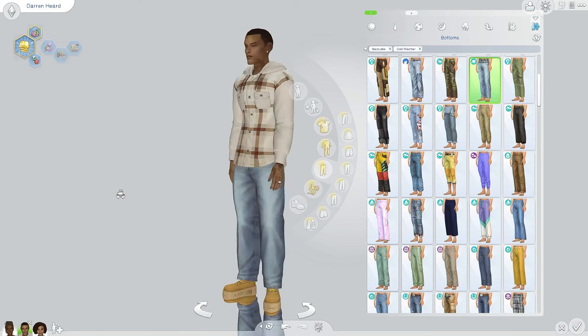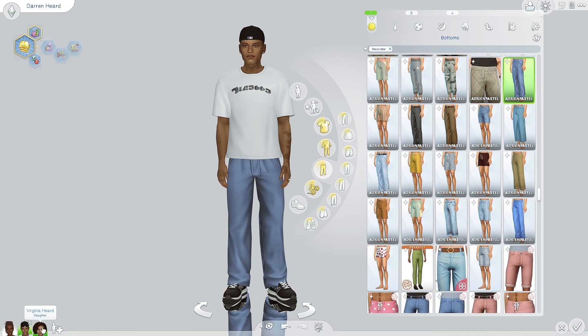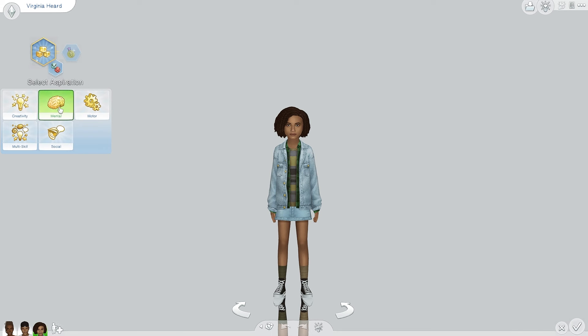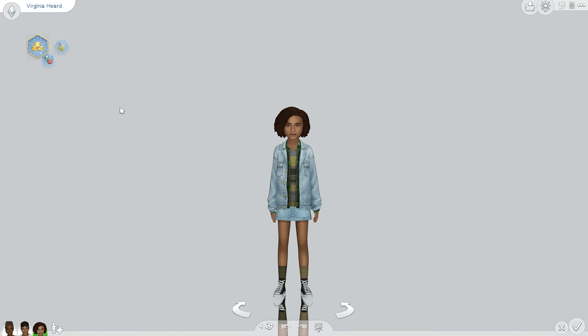The last one in the Herd family is Virginia Herd — they just call her V — and she is a cutie pie. She's a Whiz Kid, which means this kid wants to be the smartest kid in school, and her trait is Competitive. She's a child so I really left things open — you can choose what you want for her. Her goals are still being found out: she wants a little sister, wants to be popular, and wants true religion jeans.